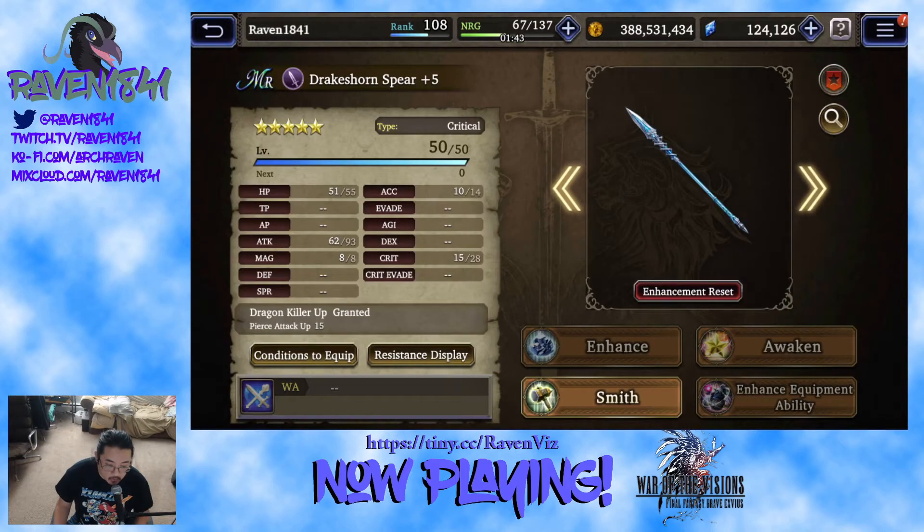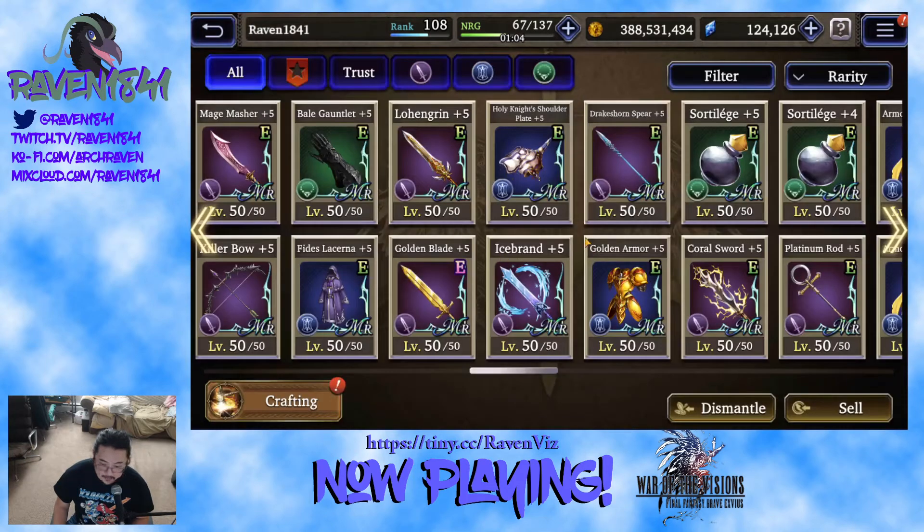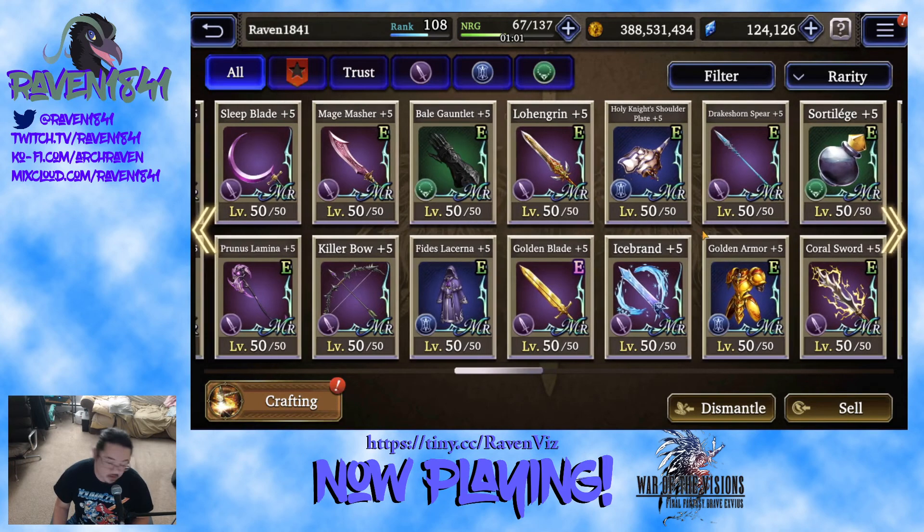Drake Sword and Spear — I hate this thing. I think I've re-rolled it nine or ten times and this is the closest I've gotten yet. I cannot figure out how to max out this crit — it keeps trying to invest itself into magic. I've tried hammering it different ways, I've tried sealing it. I think the only way to actually do this is to buy the Mastery Pass, use ten billion seals and all your hammers. This is probably one of the better spears available — I'm not a huge fan of the Ice Spear unless it's on a specific Ice unit. Getting this thing maxed has just been an absolute nightmare.